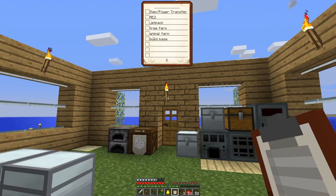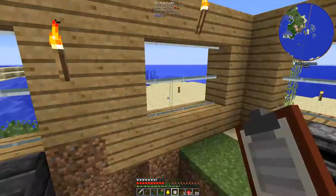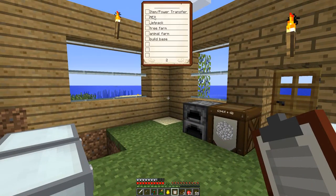And then I have a long-term list here too — we may or may not get to any of this stuff today. I want to set up some kind of item and power transfer, either a tesseract or a dimensional transceiver — I think that's the Ender IO thing — to get all the stuff from my quarry over here and to transfer power to the quarry, so I don't have to keep running back and forth. And then I want to get into Applied Energistics too, as soon as possible.